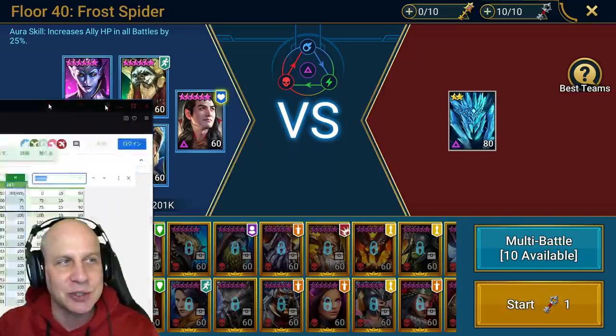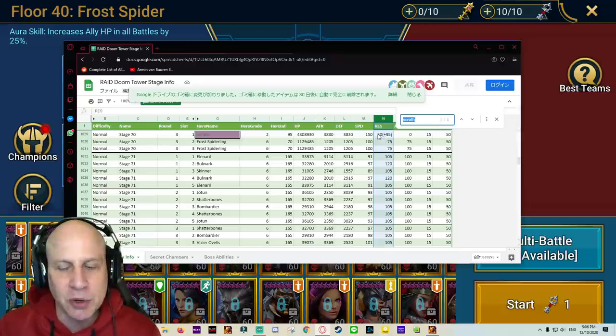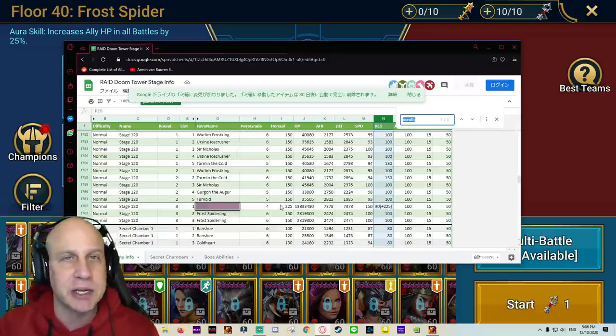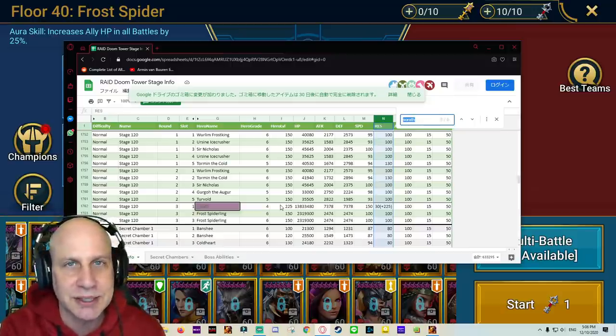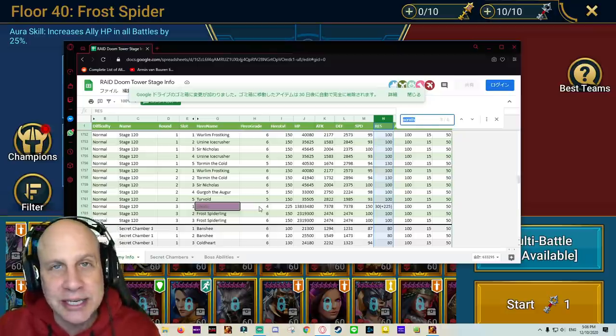Then we'll go in and face the spider. You'll see over this graph here that the spider without an HP burn on gets additional resistance. On a higher spider level, 225 additional resistance. So you might be going into the spider thinking you're going to land your debuffs, but they aren't landing because if you do not have an HP burn on the spider, they get a significant amount of additional resistance and defense.